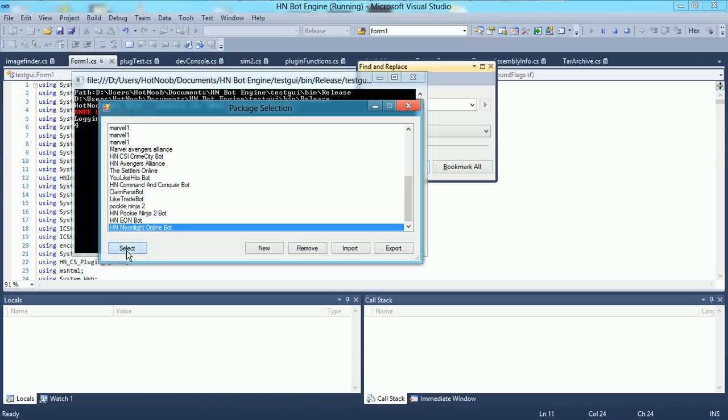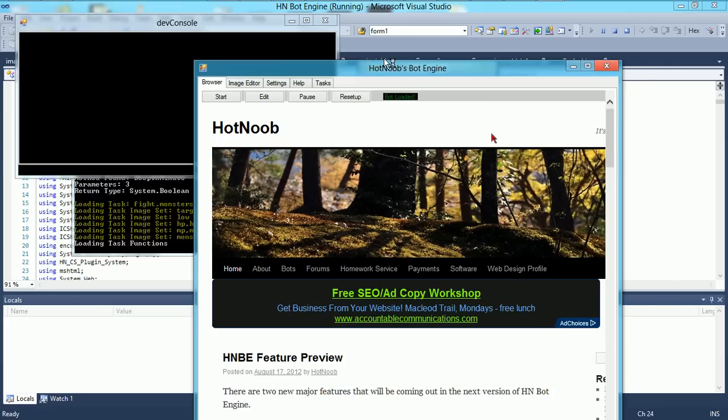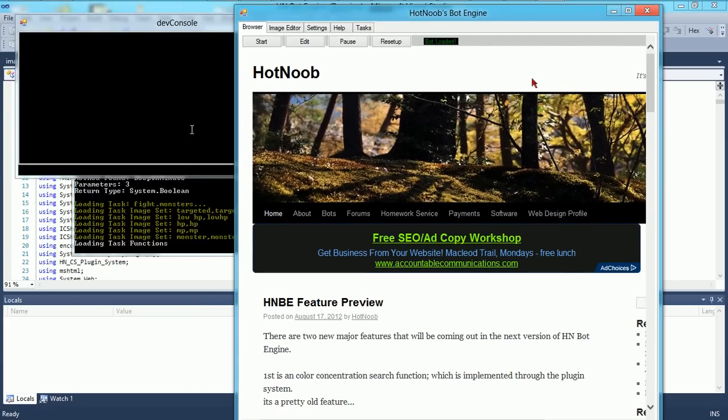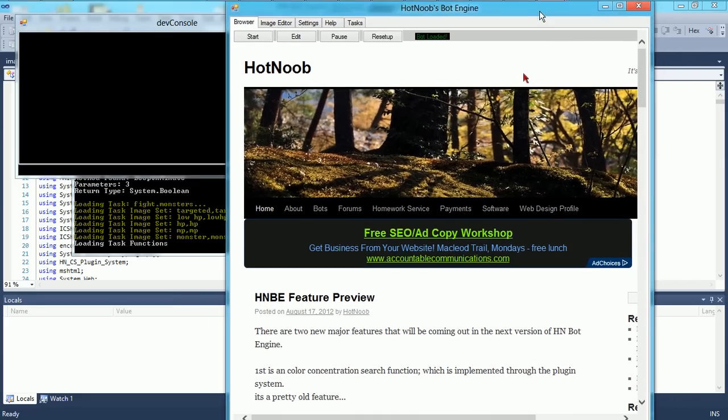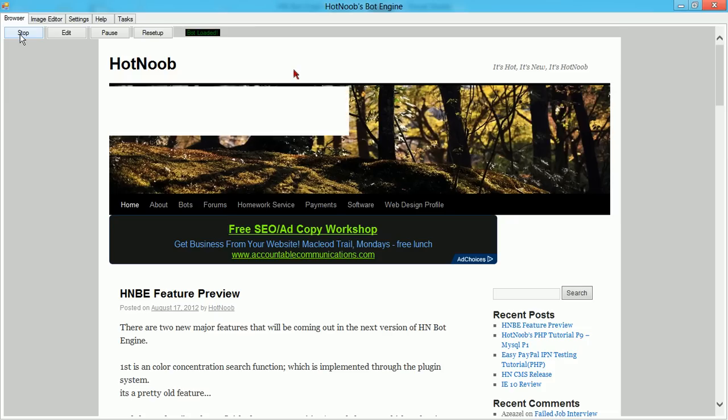I'm going to start by opening it up. Once you've got it open, you want to decide whether or not you want to run it in this smaller screen mode or full maximized mode. For now, I'm going to be running it in the full maximized mode. And once you've made your choice, just press the start button to start the bot.